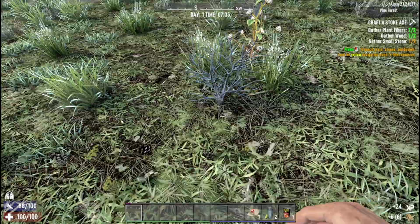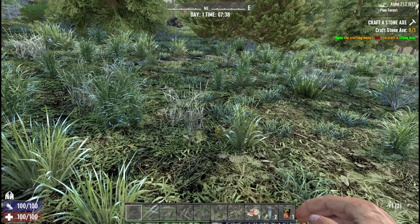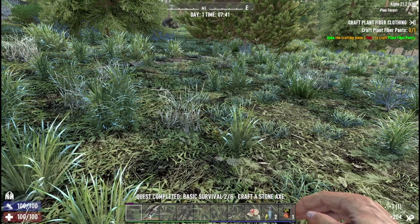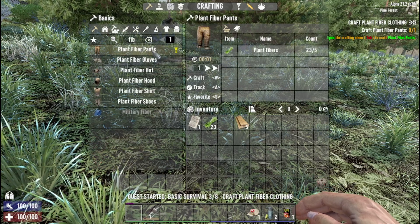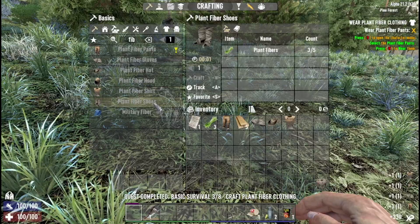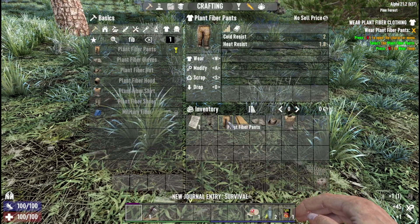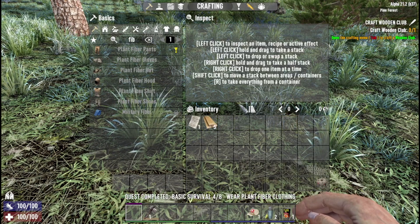And those couple of small stones. Stone — craft that. Now we need plant fiber pants so I can get fiber up. Craft that, craft the gloves, the hat, shirt. How much do we need for shoes? Need two more. There we go, craft. Craft — and where, where, where — alright, wooden club.